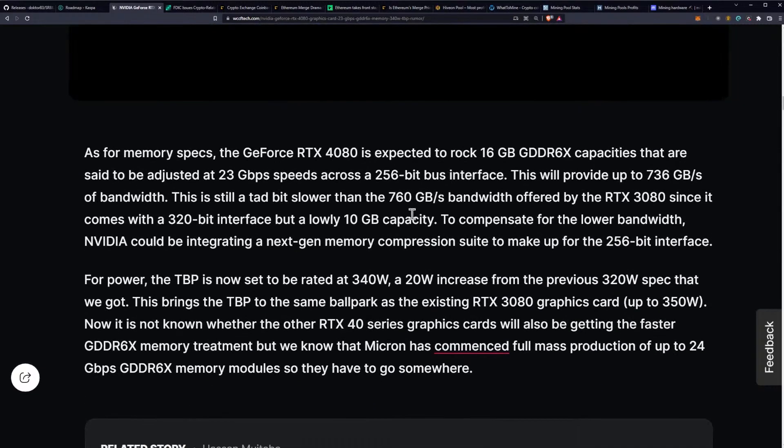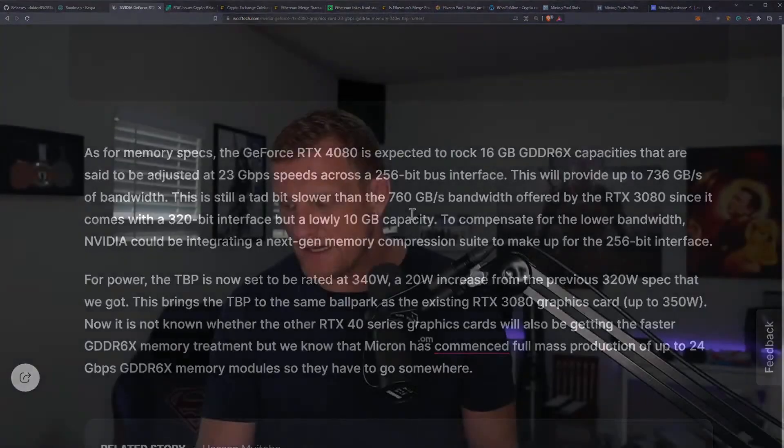As for the memory specs, the 4080 is expected to feature 16 gigabytes of GDDR6X at 23 gigabits per second speed — and here is where the disappointment lies — across a 256-bit bus. So unfortunately, going from the 3080 to the 4080, while we are getting faster memory speeds, we're getting a cut-down memory bus from 320-bit on the 3080 to apparently 256-bit on the 4080.